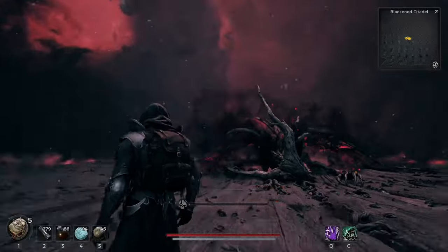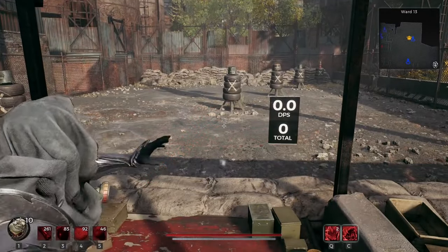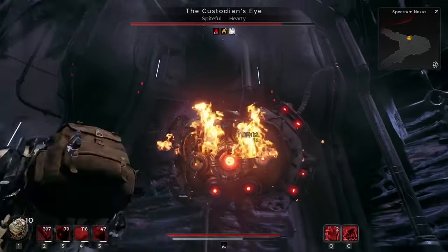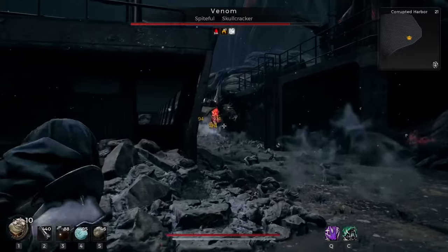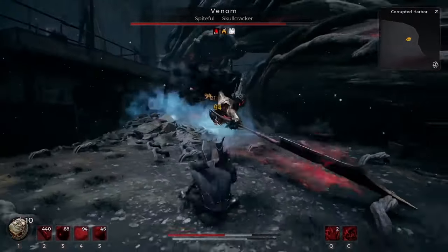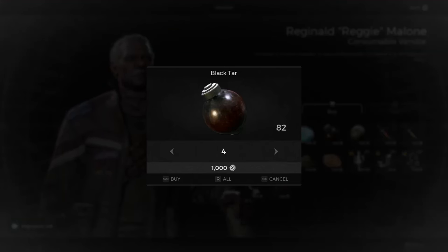Honestly, this build was a bunch of fun to run, and if I didn't need to farm for scrap I'd probably run it on a normal basis. Most consumables turned out to be more useful than expected, except the Binding Orb — while I used it for the Custodian's Eye, I honestly don't feel like I'd be missing much if it just wasn't in the game. If anyone knows how to make these things even more useful, I'd be really interested to push this build even further, so drop a comment if you've got ideas. Pipe Bombs and Black Tar are certainly the best out of all four, and what I'd stock up on the most if you want to run a consumable build.